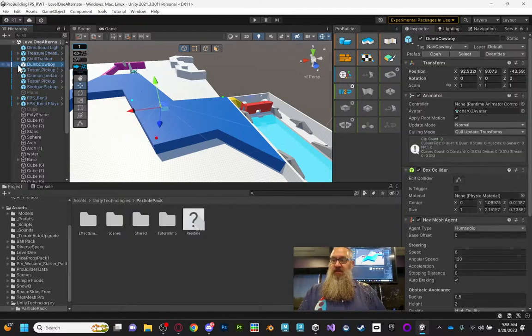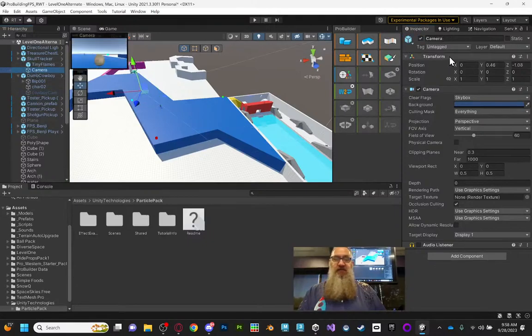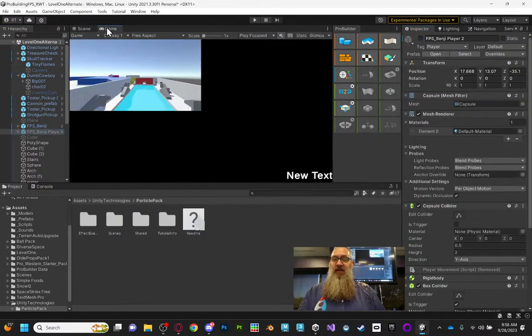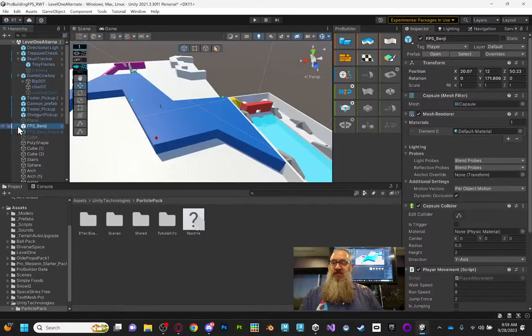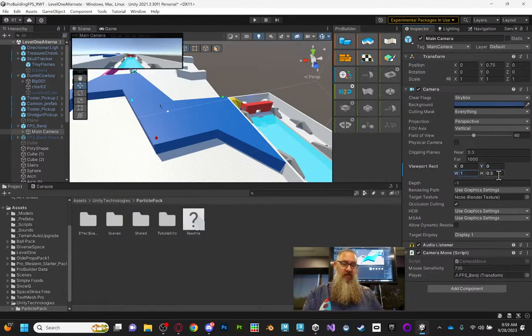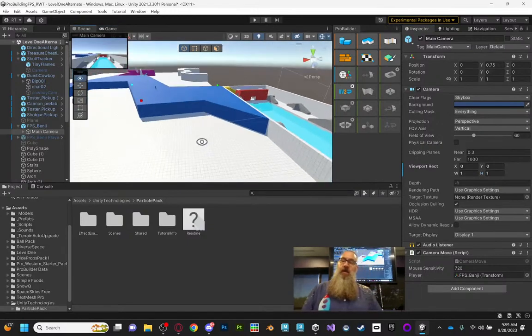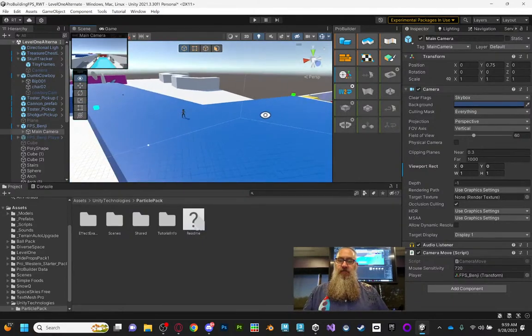I'm going to get rid of these other cameras — turn off the cowboy camera, turn off the skull tracker camera, and take my second player completely out of the game. That leaves me with just the first player, so I fix his camera back to starting at zero zero, going the full length and full width. We're back to single player view.